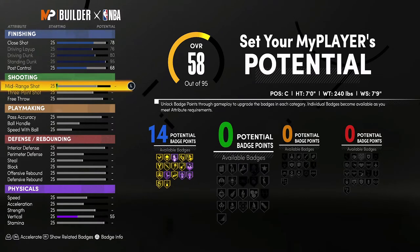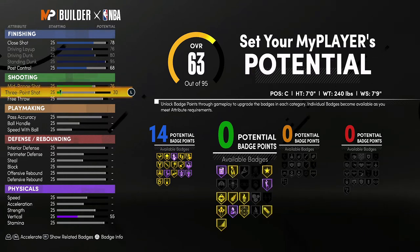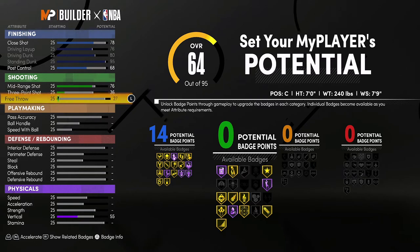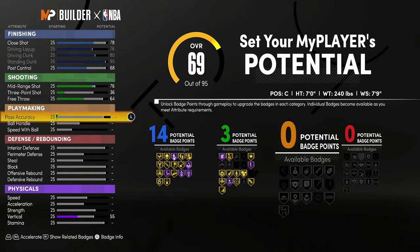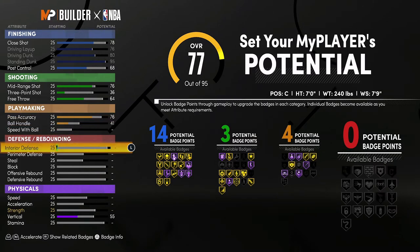For shooting, you're going to bring your mid-range shot to a 76, your three-point shot up to a 36, and your free throw up to a 64 — that's going to give you three shooting badges. For playmaking, you're going to bring your pass accuracy up to a 76 and your ball handling up to a 41, and that's going to give you four playmaking badges.